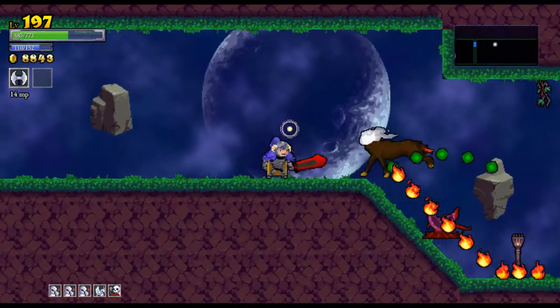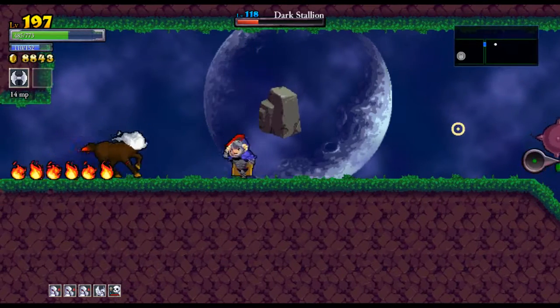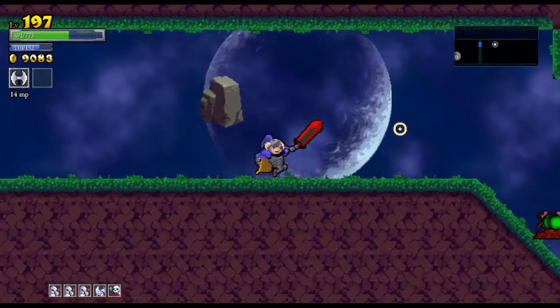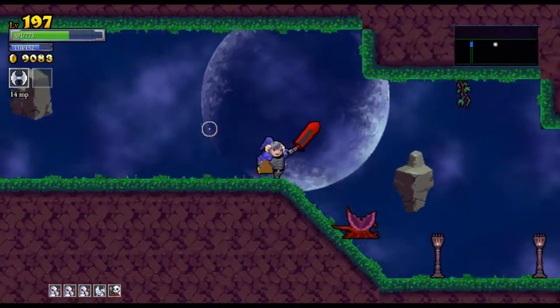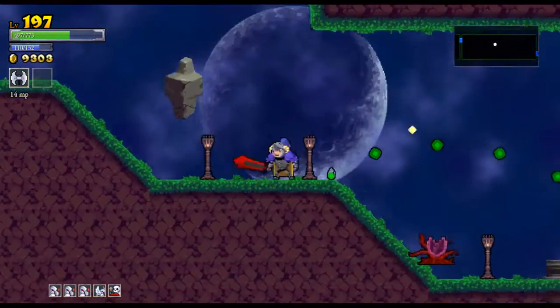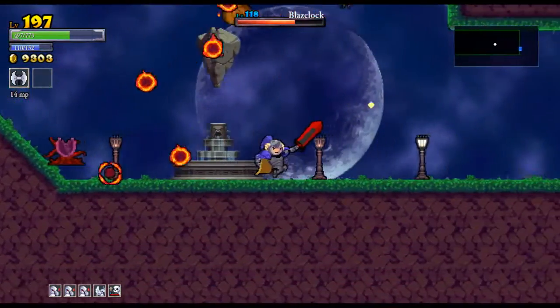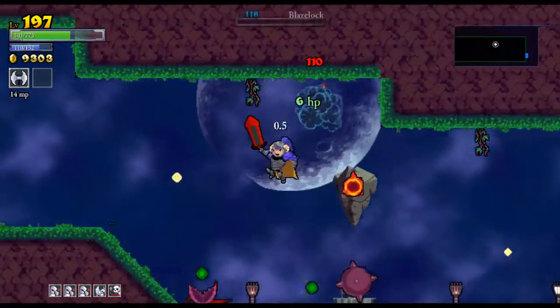I managed to knock him out before he fired any of his fireballs — it's never a good sign when they go off. This guy doesn't have haste but you can barely outrun him. He just ran in circles. I can't hit him there — I'll have to jump around quickly and make sure I don't get hit.